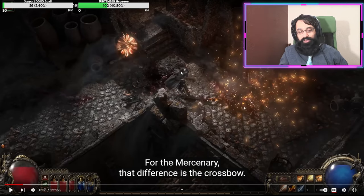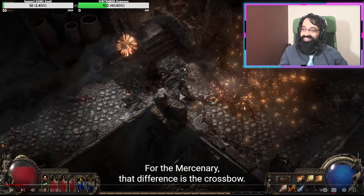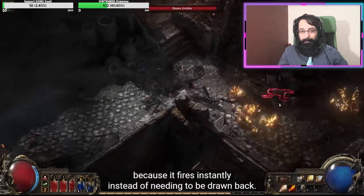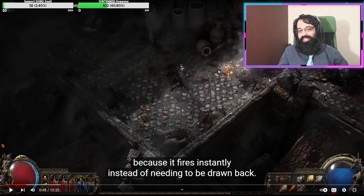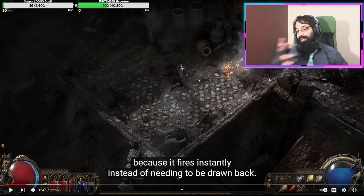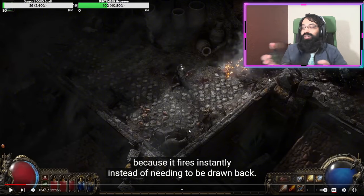A crossbow is fundamentally different than a regular bow because it fires instantly instead of needing to be drawn back. I really like this because basically what they're doing is each skill on the crossbow is kind of just like a different type of gun. The normal crossbow is like your rifle or pistol, and then this ability is literally a shotgun — it has an arc, does big chunk damage with lots of AoE, and the earlier part of the video is basically a machine gun.